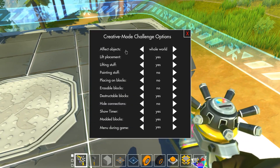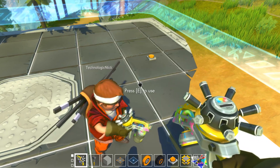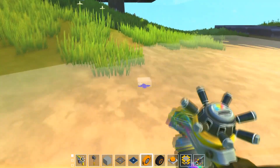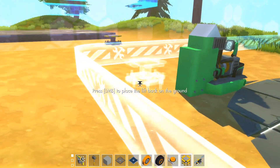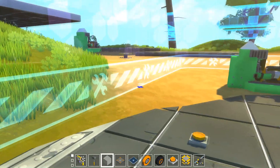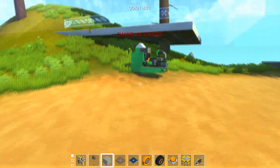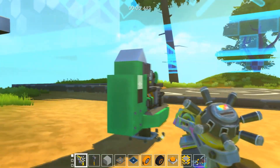We can see what's affected here. The first option is the whole world, but if we set it to 'only challenge course plus vehicles' — a vehicle that is not inside the starting box and not statically attached to this thing — and we start the challenge, we can still lift it, paint it, and do whatever we want because it's not part of the challenge.